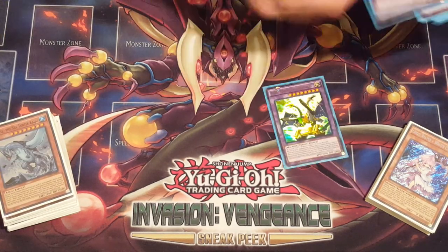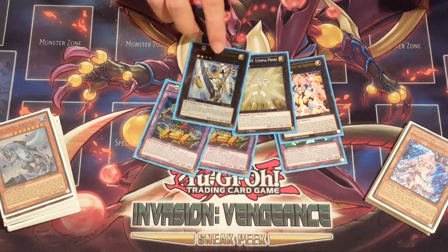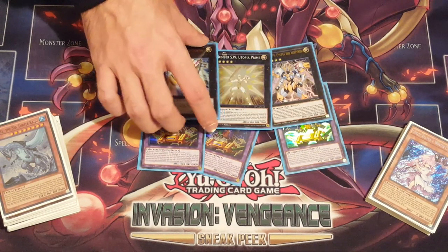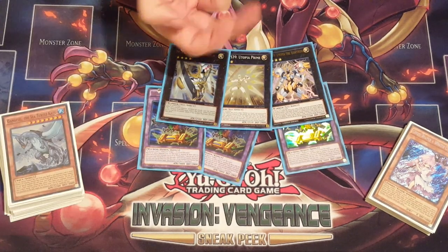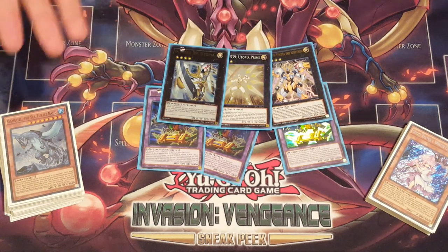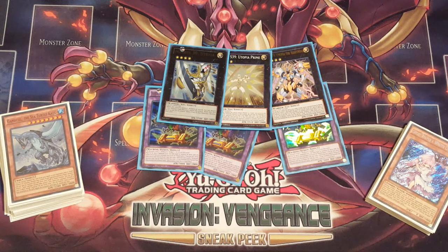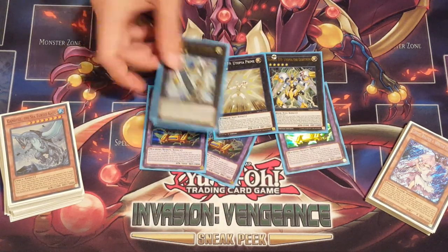Now I get to the extra deck — please play three, don't even consider running two. Full Utopia package. I'm not liking this card right now because there's so much monster removal: more ABCs, Book of Eclipse — it just makes this card completely pointless to run. However, it's nice because it's still there. I still need one Heartland Draco — that's the card I need.